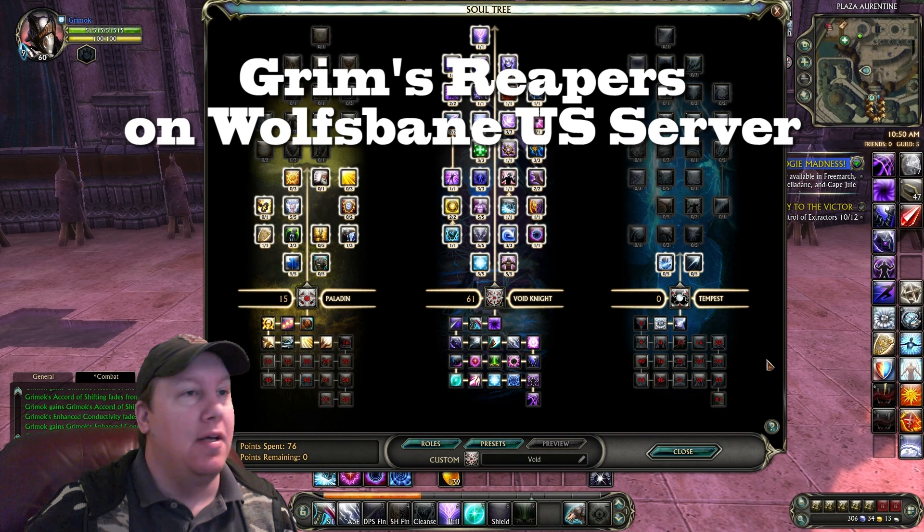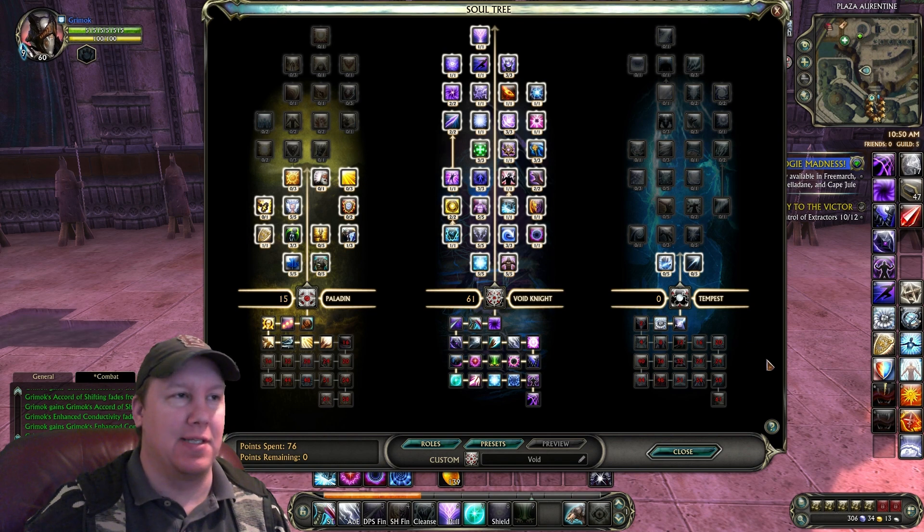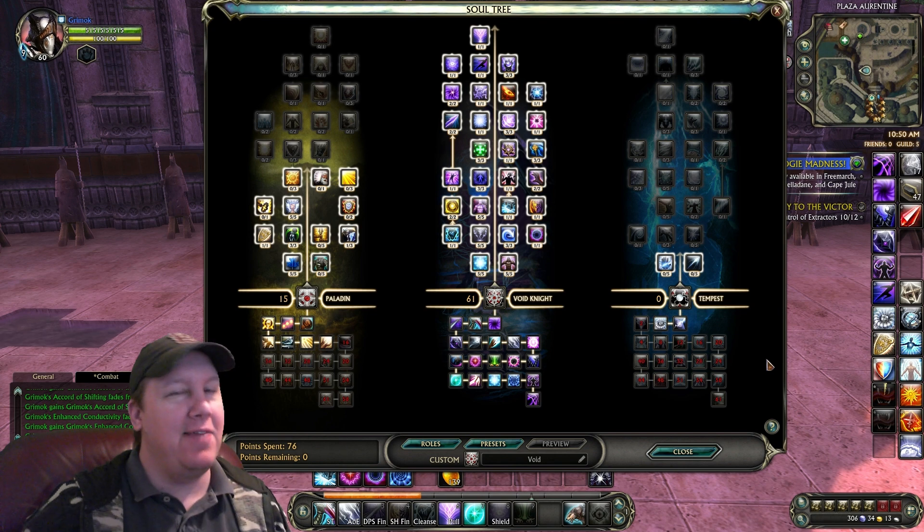Alright, so this is a Void Knight build video. This is mainly geared towards conquest because you won't really want to run this kind of build in a warfront unless you're carrying the fang or something like that. Even carrying the fang isn't all that good because in Black Garden, whenever you pick up the fang you take damage over time and everybody's trying to heal you.